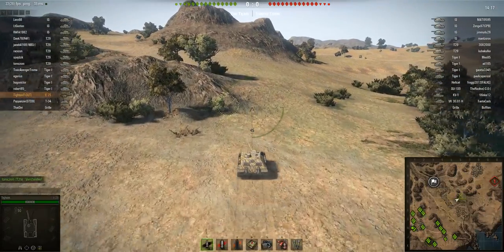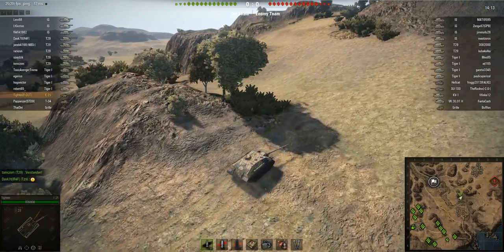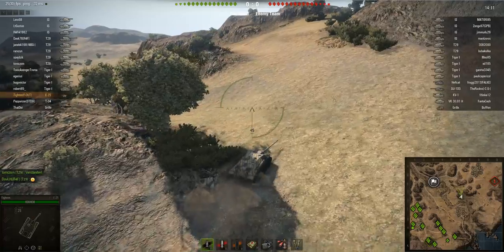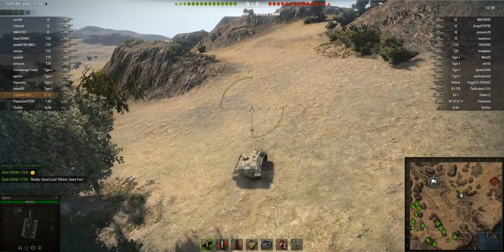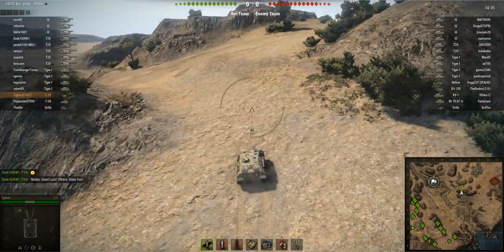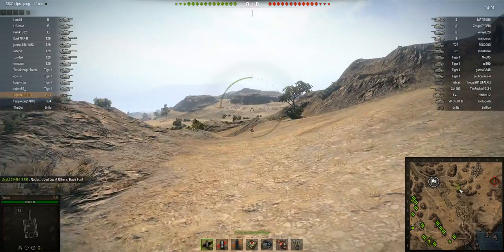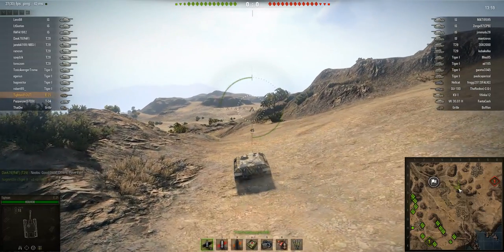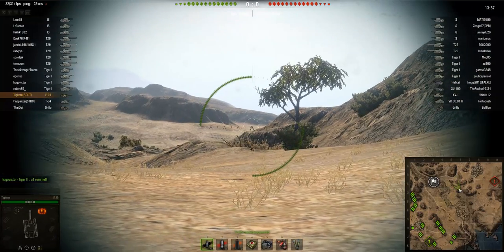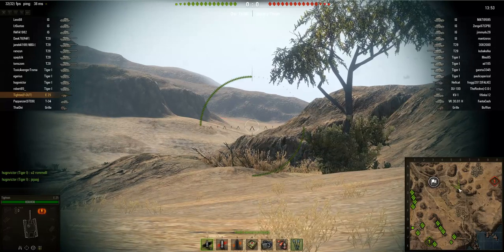He spawned on El Haluf, which is a perfect map for TDs like the E25, but he's not playing it like you would expect a tank destroyer to be played on this map. He's not camping on the ridge — he's being super aggressive. He's basically all over the enemy spawn point, and he's going to take up position right here and try to intercept enemies coming along the A-line to take up position at the A2, A3 area.